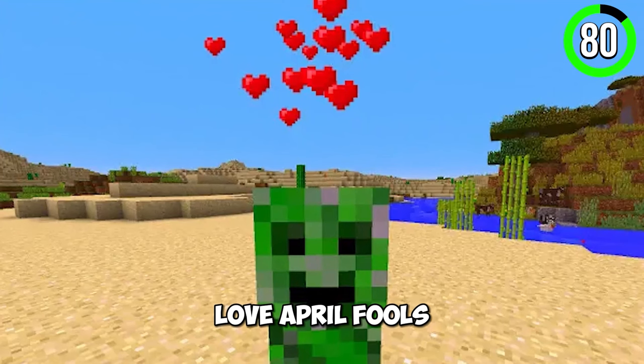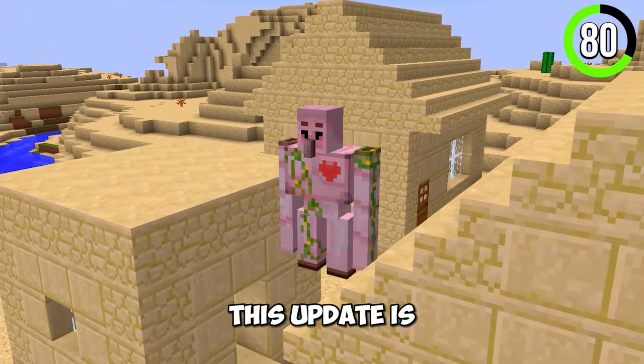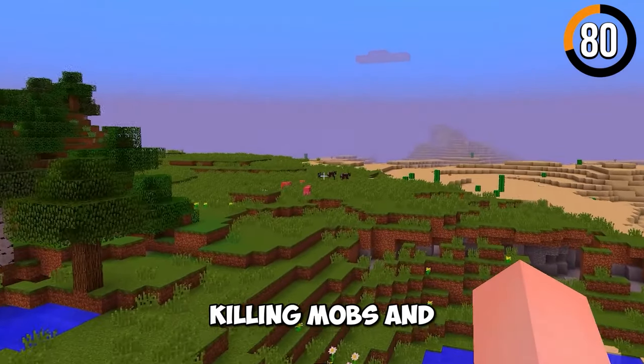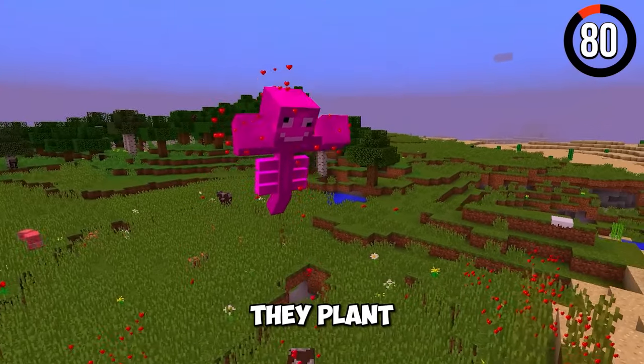Another secret update is the Love April Fools update. This update is full of love and joy. Mobs like the Wither become pink, and instead of killing mobs and destroying land, they plant flowers.